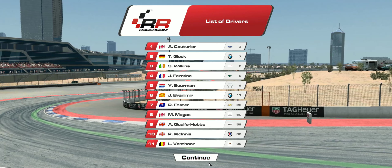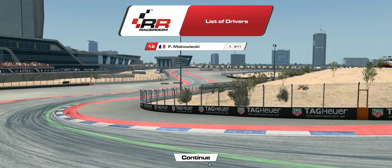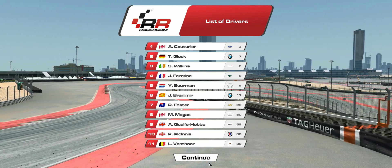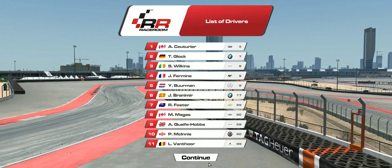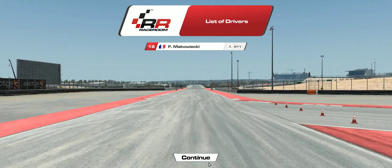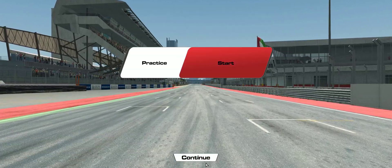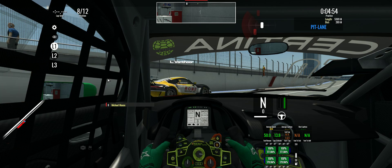There are different hub options, so see what you like. Let's see who we're up against today — Timo Glock's good, Yelmer Berman is in the field and he's a really good driver as well. I'm not really sure if the AI actually cares who the driver is to be honest. Adrian Quave Hobbs is a good driver, Lawrence Van Thorn is a really good driver, McWickey is really good. The game might just ignore who the drivers are, but it's always nice to see them.